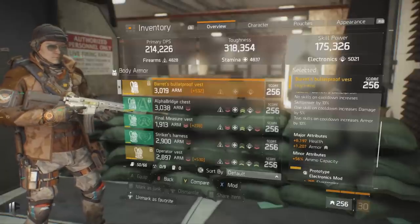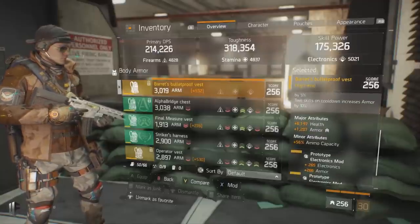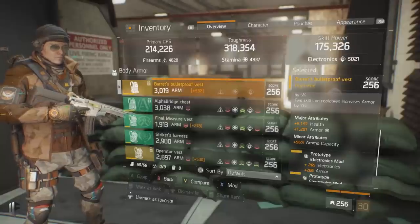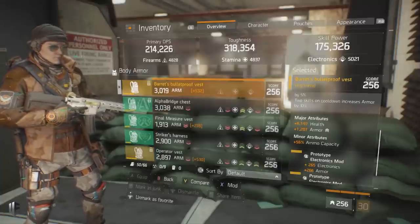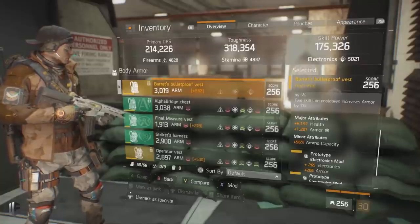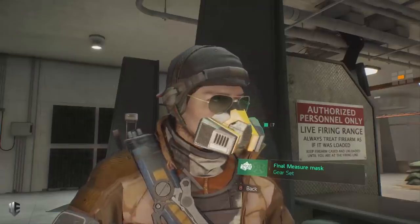For major attributes I have health and armor — the most potent combination for increasing toughness, which is very valuable in both PvP and PvE since NPCs hit quite hard. For minor attributes, ammo capacity is a quality-of-life choice. Whether on your chest piece, backpack, or both, ammo capacity is very valuable in long drawn-out encounters where you're dishing and taking a lot of damage.